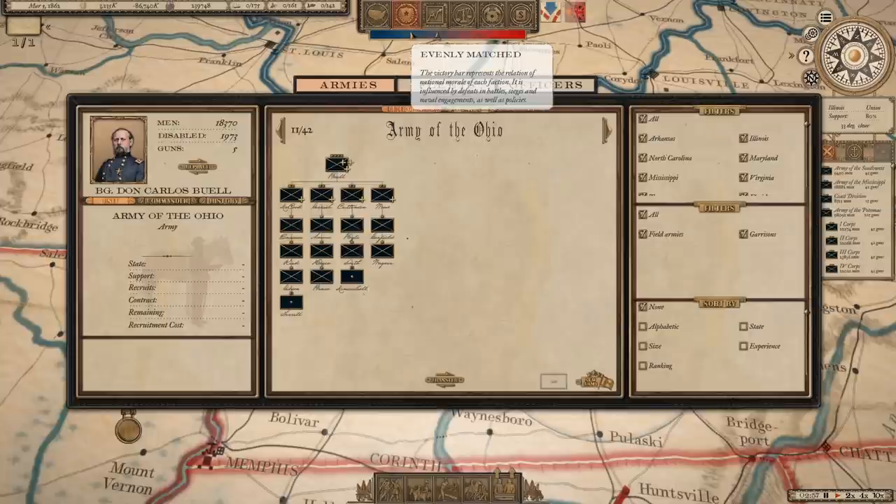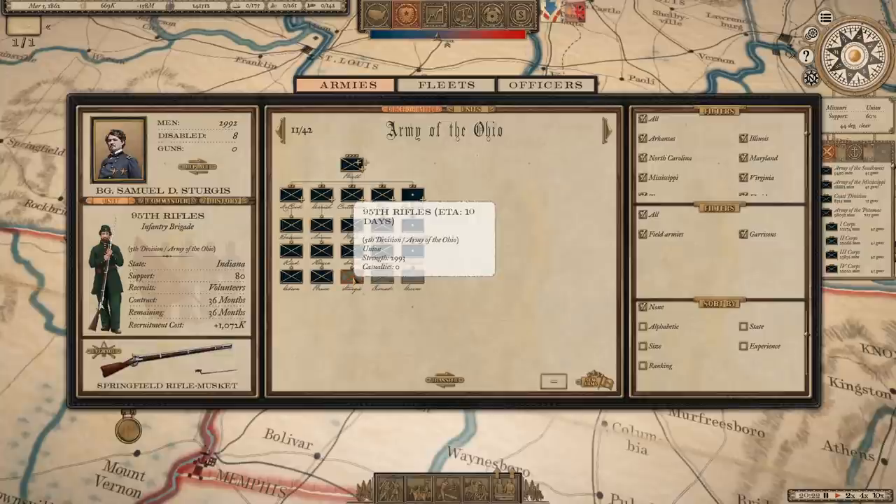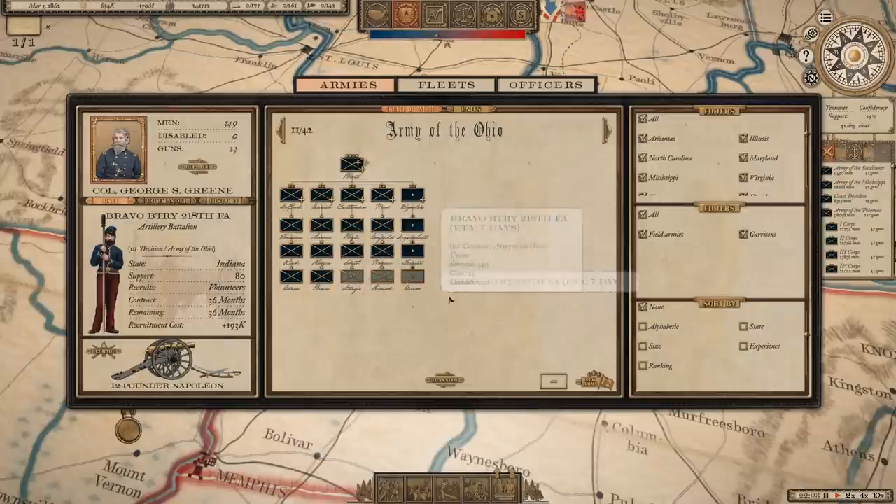So we're going to do the patron units first. I'm going to start throwing those in. The ones I've heard back from, I'm going to start adding. I'm not going to show you every one as I do it, but I'll review them and show you what armies and divisions they're all in. Our first three are going in the Army of the Ohio. We have the 95th Rifles — that's a request by Keith Kripe — an Indiana unit with green uniforms and Springfield rifled muskets. We have Mills Brigade, that's Zach Mills — also in this army from Illinois. And then the last unit, also from Indiana, is Bravo Battery 218th Field Artillery with their blue jackets and red pants — that's Red Leg 13B.